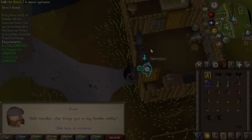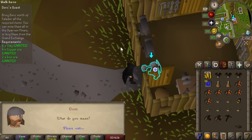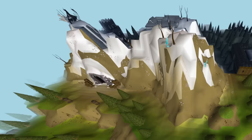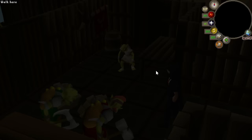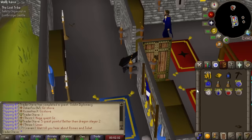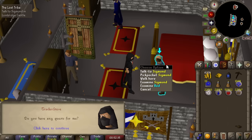The goblin village chunk doesn't have much to offer beyond quest access, though we've technically unlocked the Ruins of Camdozaal — though we'll need to unlock surrounding chunks to actually reach it. The best part is the 5 quest points from Goblin Diplomacy, bringing us up to 69 quest points. That means we can finally do the Lost Tribe quest, which has been inaccessible because Goblin Diplomacy was a prerequisite.